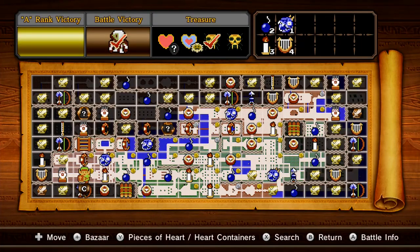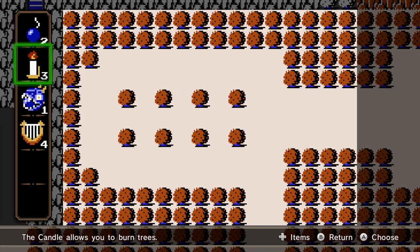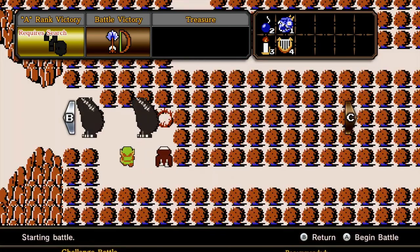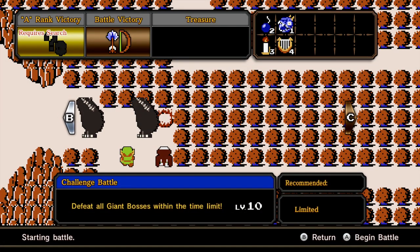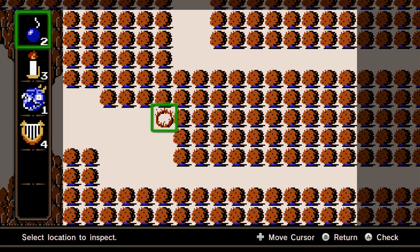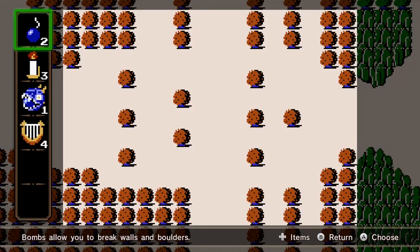Since I'll be cutting out me just running around doing nothing, I can head into either of these places. I think we'll start off with Ghirahim next episode. Actually, I'll get a compass before then, or we'll do this mission. I want to figure out what a rank 3 Link item would be. Defeat all giant bosses within the time limit. What even? I'm very confused.